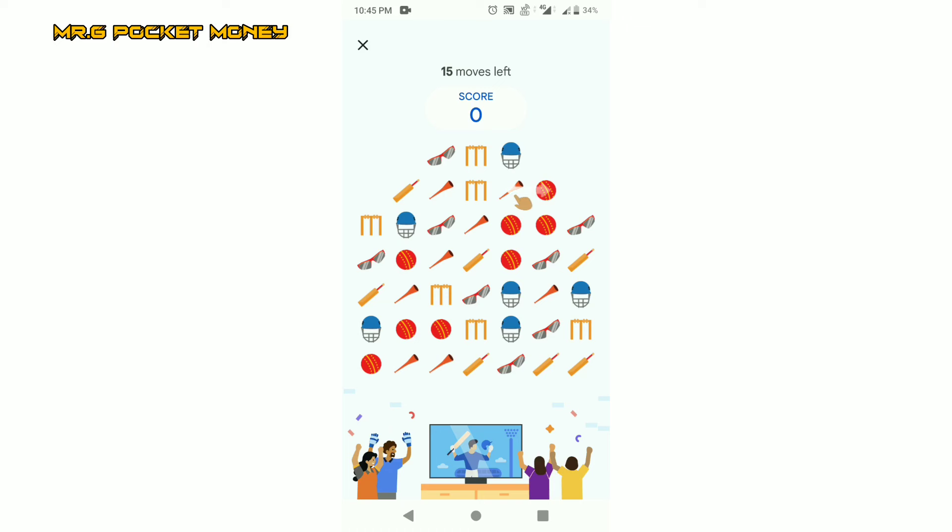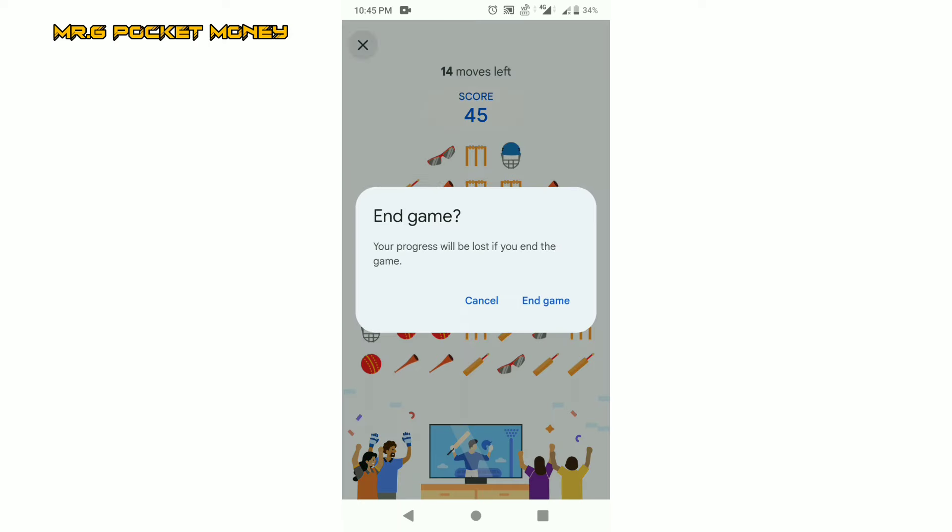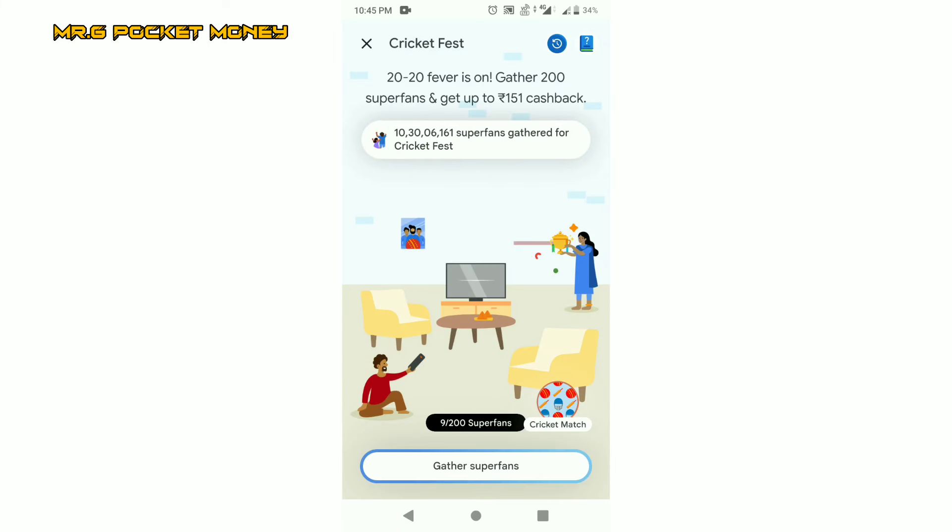If you look at the red ball, you can match 3 coins. In this game, you can match 3 coins and you can get some rewards. If you look at the 2 coins, you can gather super fans.